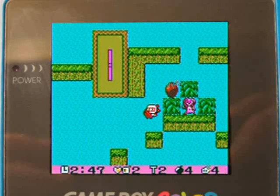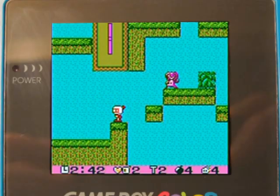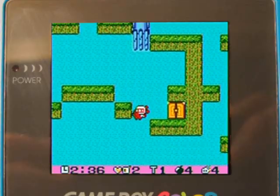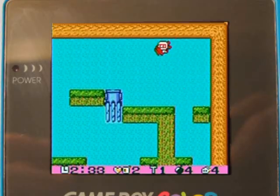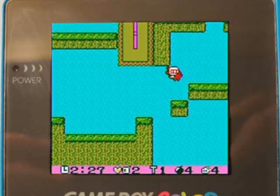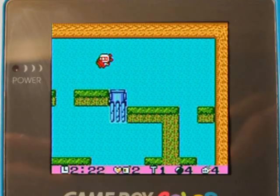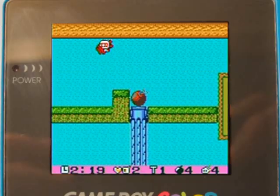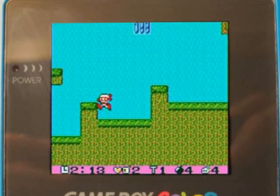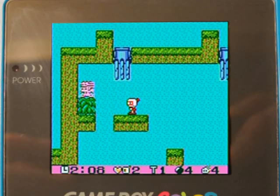They do a pretty good job of avoiding any unfair stuff like that. I want to go back over to the other side, because there is still that critter with the remote bomb. Can't do that — gotta go back higher. Whoops, I dropped down the same path. Here we go — that's what I was looking for. Now I can go down here. I think there's a remote power-up there.